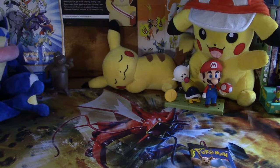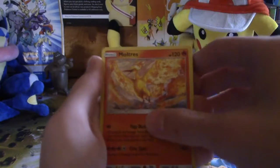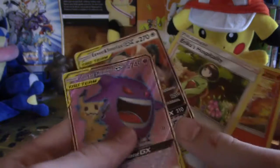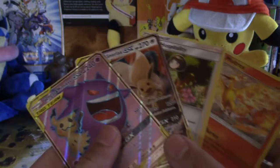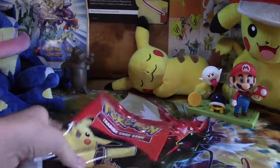Let's recap our pulls from worst to coolest: Moltres holographic, Erika's Hospitality holographic, Eevee and Snorlax GX, and then Gengar and Mimikyu GX full art. That is a perfect way to end it. Thank you guys for watching and peace.